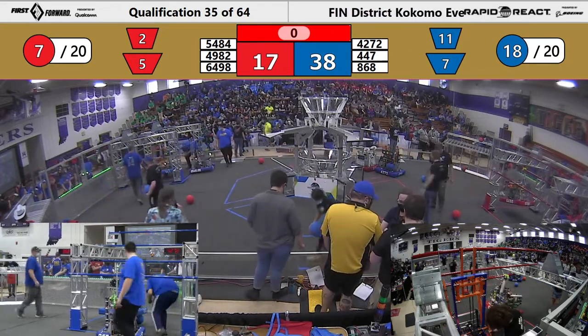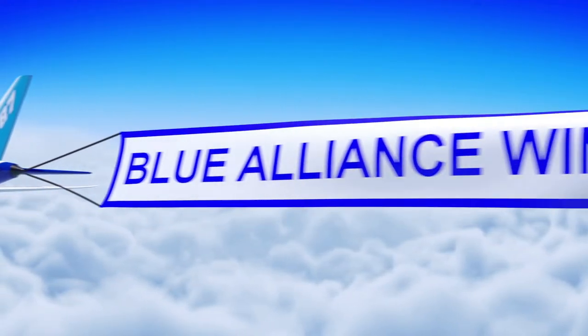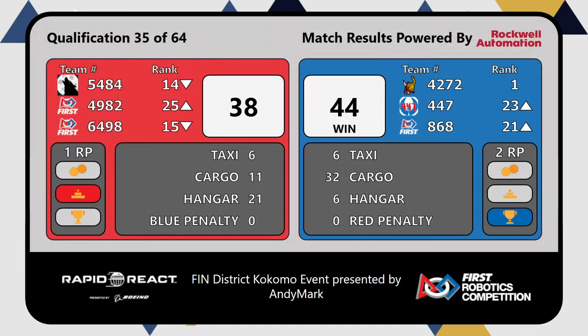Here come our scorers — got to be tight. Blue Alliance pulls it out with those climbs. Those climbs are beautiful. The Red Alliance still gets a ranking point.